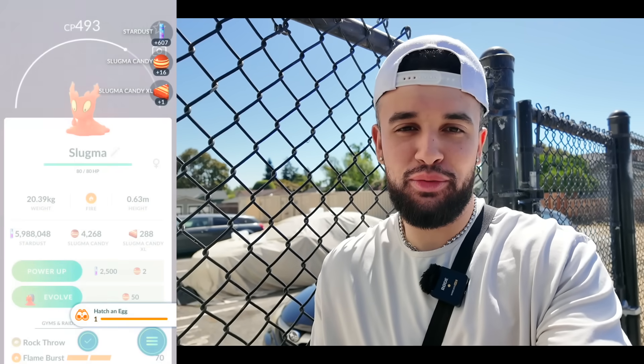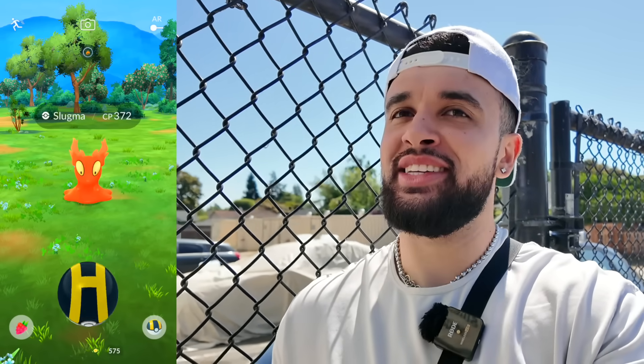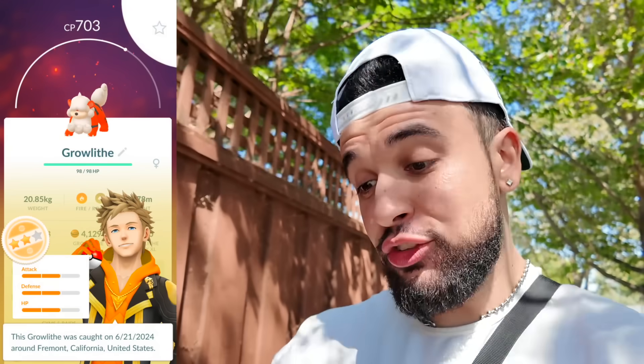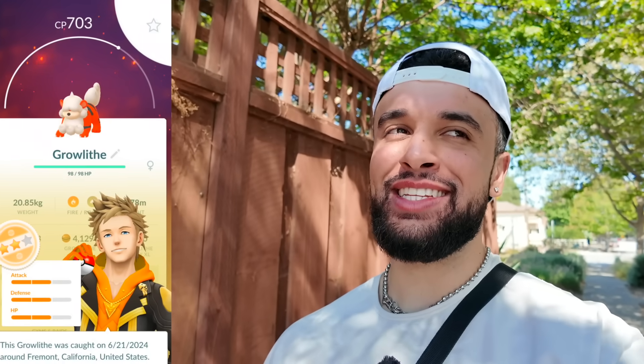And here we go - this is our first event egg. Slugma, not the Larvesta we were looking for, but that's our first event egg. That also got two research tasks done, another Slugma. Event two kilometer and event five kilometer egg hatch right there - it's a Hisuian Growlithe, great hatch. But 10/10/10 - that is the worst IV you could possibly get from an egg. And of course we got that today, because why not? Noibat on the daily is crazy, what is going on today?